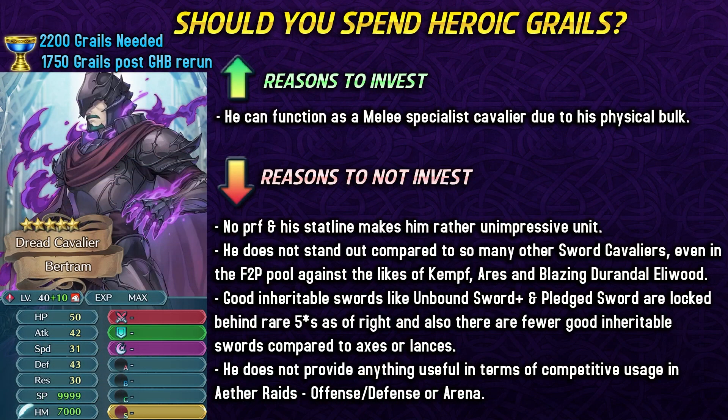Overall with this kind of stat spread, he can function as a melee specialist Cavalier because he can definitely have a lot of physical bulk if you invest into him. But having no preferred weapon and this kind of stat line makes him a rather unimpressive unit. He doesn't really stand out compared to many sword Cavaliers even in the free-to-play pool, with the likes of Kempf, Ares, and Blazing Doran Doll Eliwood.